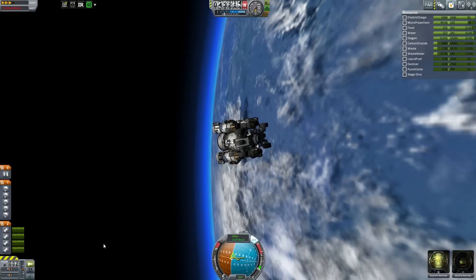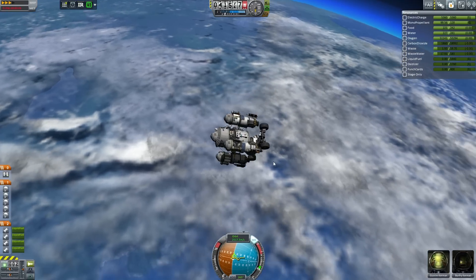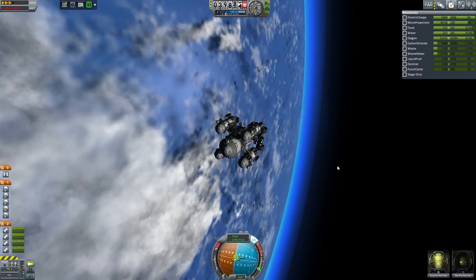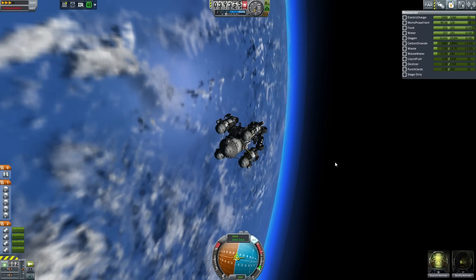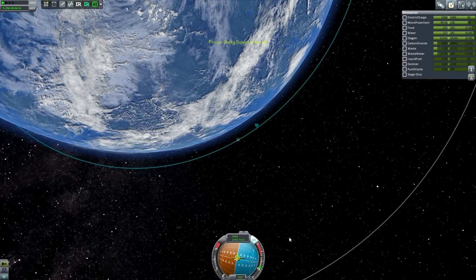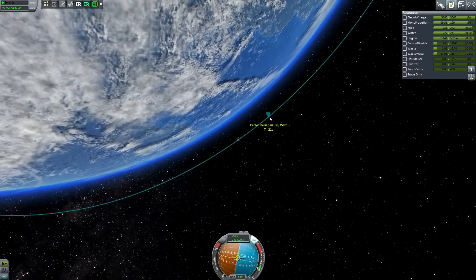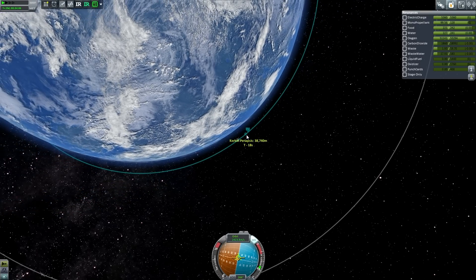I probably should fix the clouds — I think there are two layers of clouds because of two mods installed. I'll deal with that later. For now, we have two types of clouds on Kerbin — it's obviously a scientific phenomenon that many Kerbals are studying. That's how I'm explaining the double mod install.